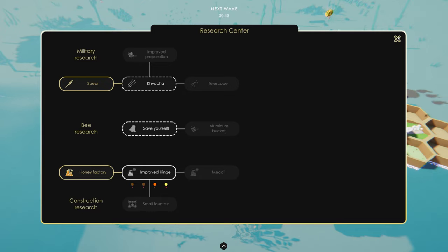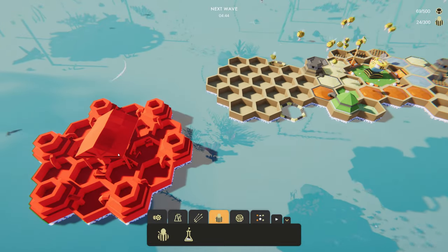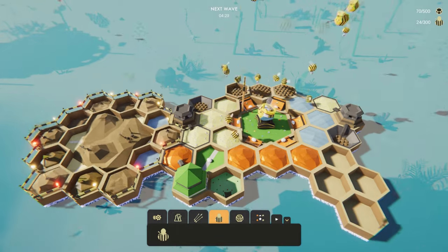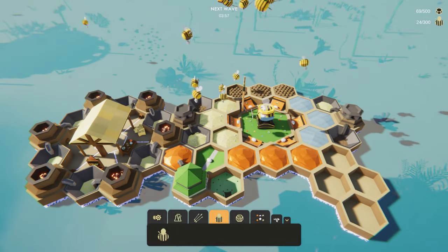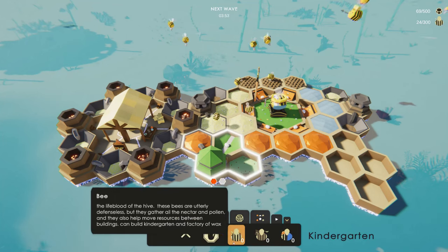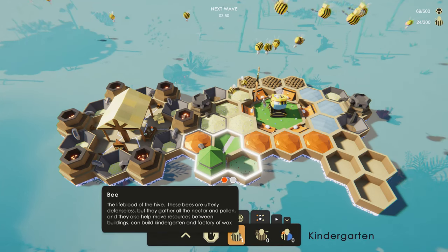As you upgrade, you can create nurse bees, more advanced builders and fighters, and state-of-the-art military weapons and ammunition. Like most real-time strategy games, you must manage your resources so as not to stall your progression in researching, building, and colony growth.